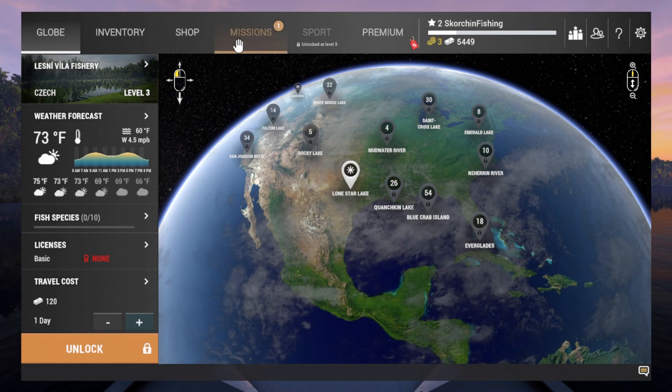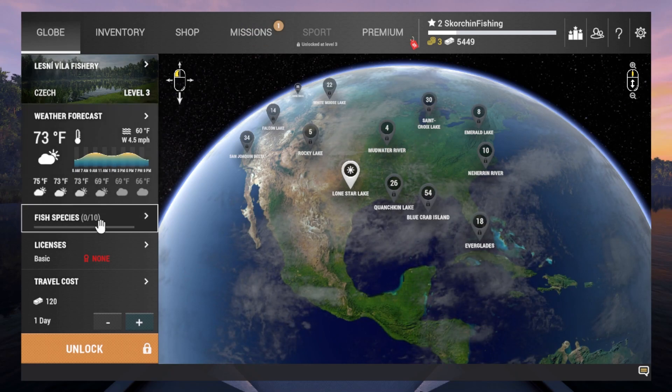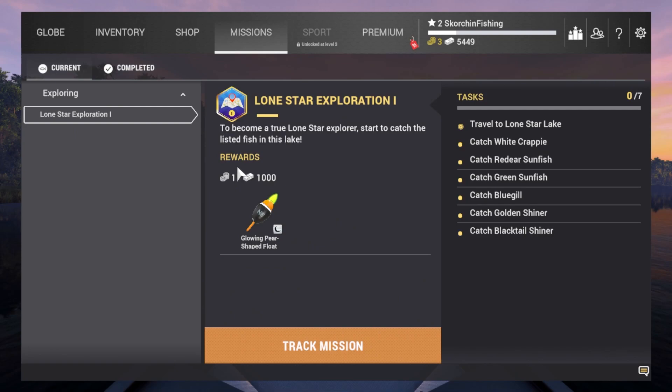I think I've figured out where to go. There are missions up here — the tutorial didn't tell me to go to a specific location, so we're going to go to missions. This is the mission screen. We get missions here. This is Lone Star Exploration number one: to become a true Lone Star explorer, catch a list of fish in the lake.